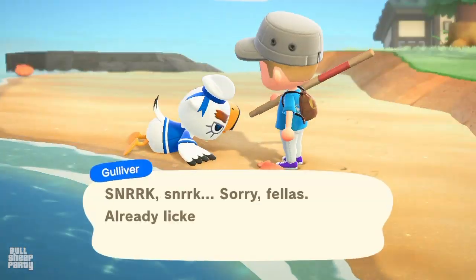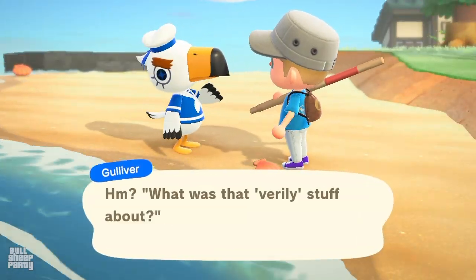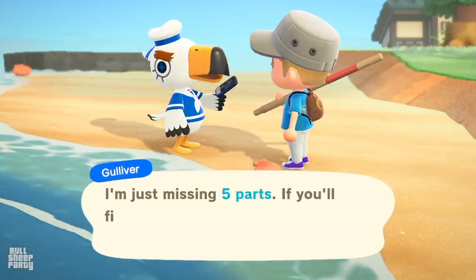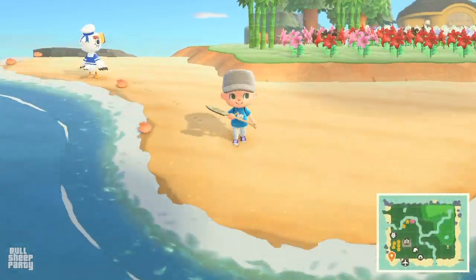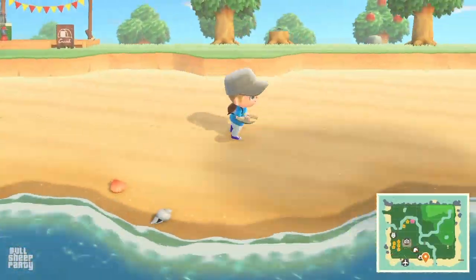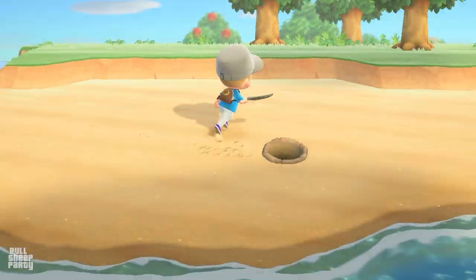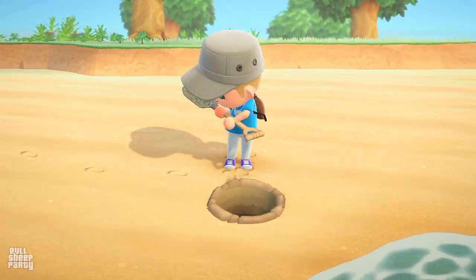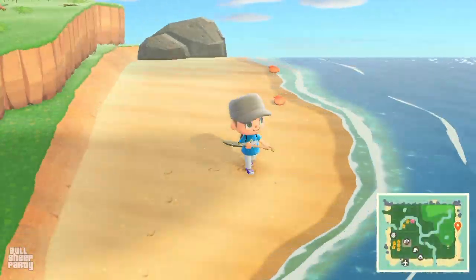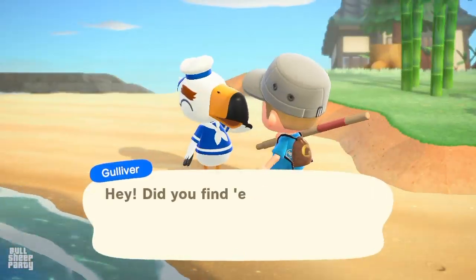Once you find Gulliver, nudge him a couple of times until he finally speaks with you. After you accept the quest to find the five missing parts, all you need to do is walk around on the beach and look for holes. The holes are gonna be exactly the same for both the parts and for manila clams, so you never know which one you're gonna get. Your best chance is to go through them all and you're gonna collect all five parts this way — it shouldn't take more than a couple of minutes. Just go back and forth on the beach until you find all five parts, then return to Gulliver.